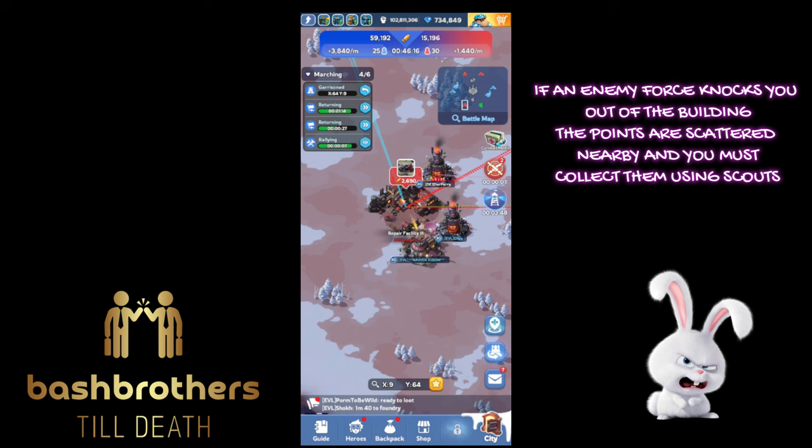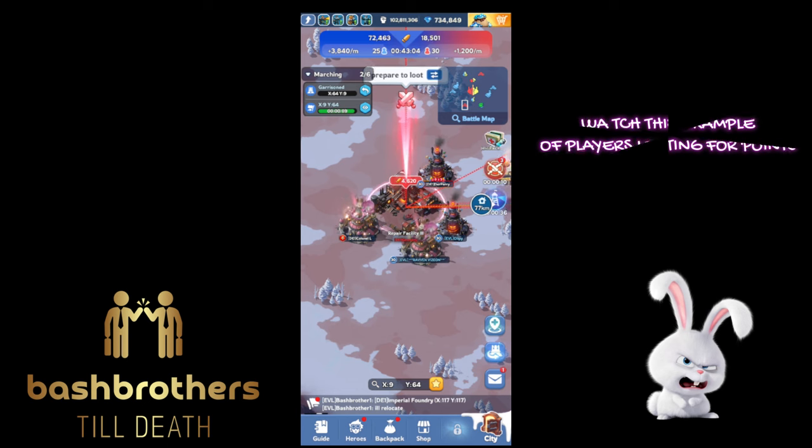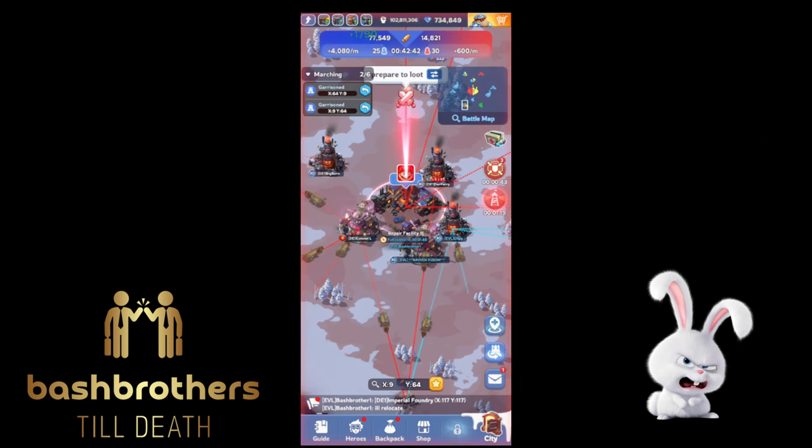If an enemy force knocks you out of the building, the points are scattered nearby and you must collect them using scouts. Here's an example: you can see me come in and loot for points. DE1 did a good job here gathering at that point.